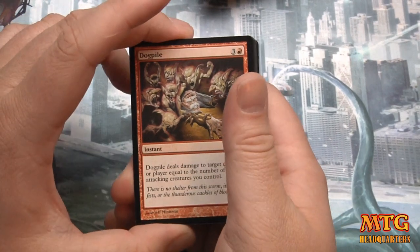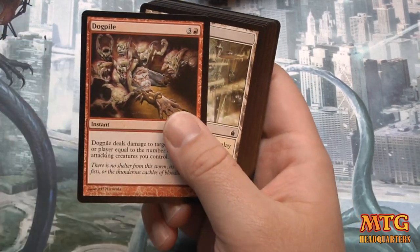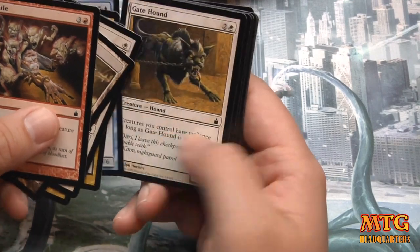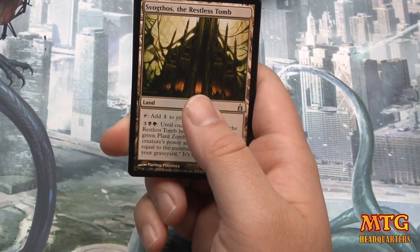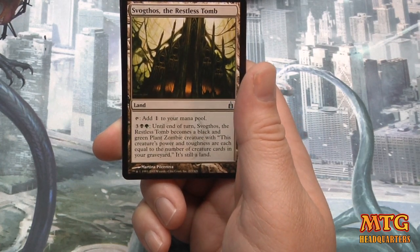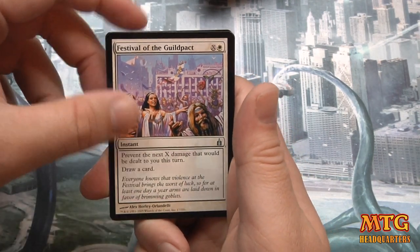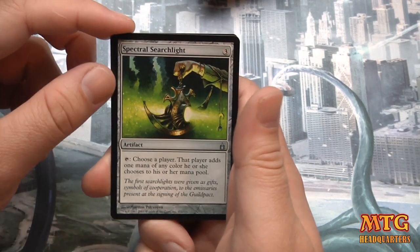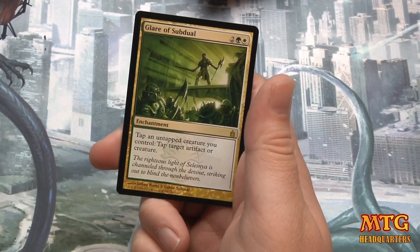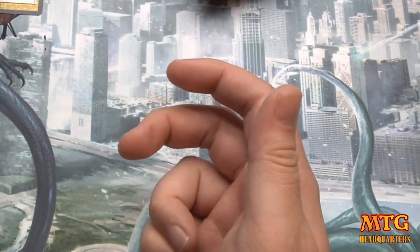I think these are about 15 bucks a pack or something like that if you wanted to buy them. Dog Pile — I'm old enough to remember that was a search engine once. First uncommon: Svagthos, the Restless Tomb. Festival of the Guild pack. Spectral Searchlight. And Glare of Subdual — four-drop enchantment, tap an untapped creature you control to tap target artifact or creature.